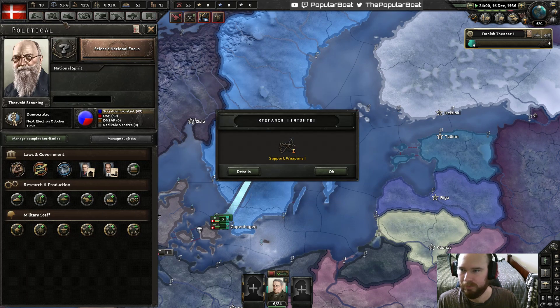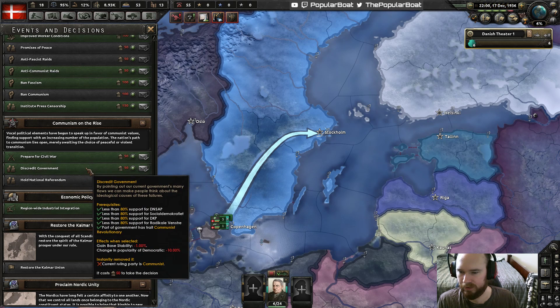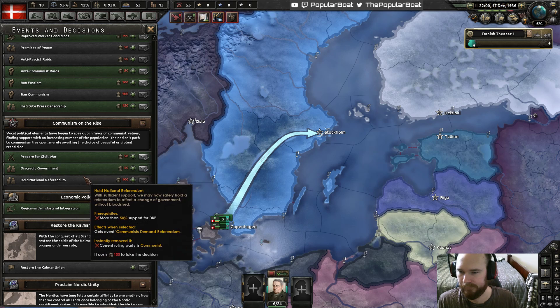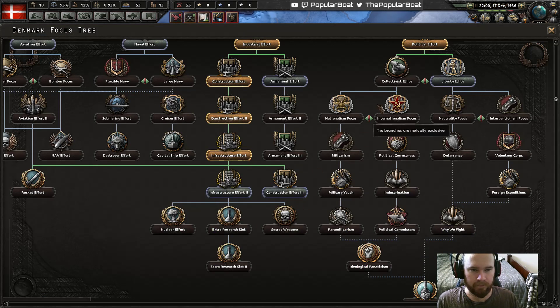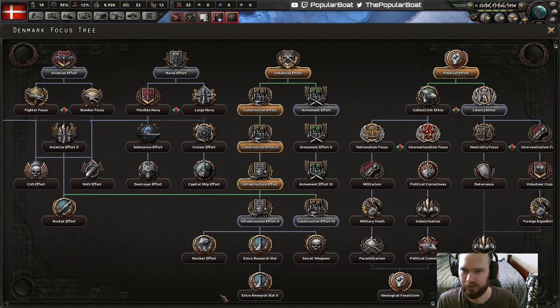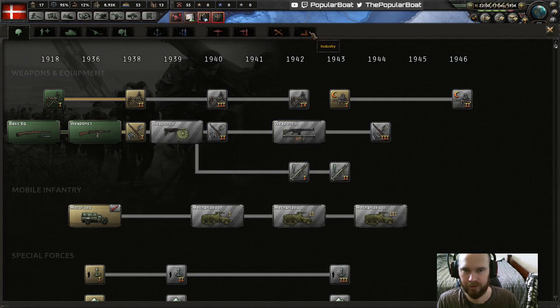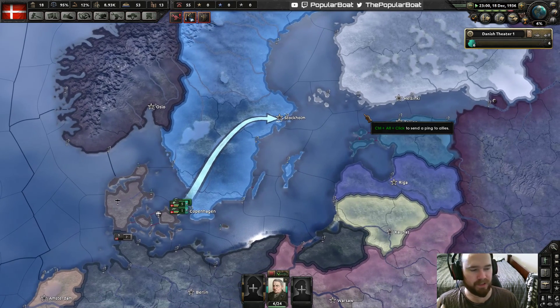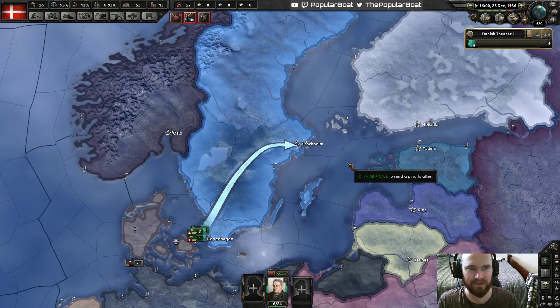Let's get more communism. We need to discredit the government and get ready to hold that referendum. More civ factories or more infrastructure? Let's just keep getting all the civ factories — although I should have done the infrastructure so we can get the research slot. The problem is that I'm just busy so often. Welcome to the stream, BuffD — love seeing new faces, new names.